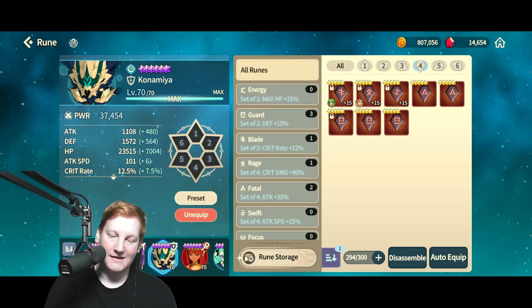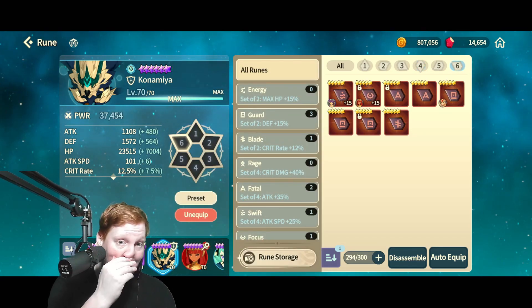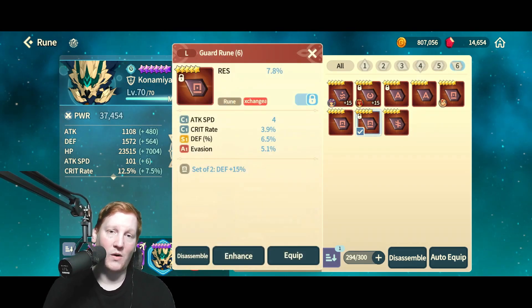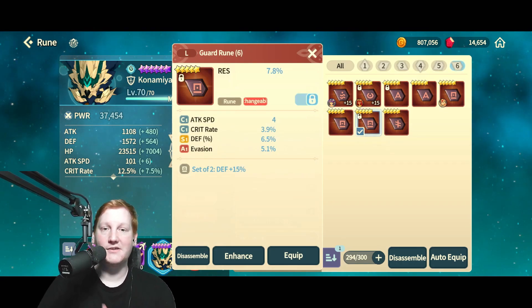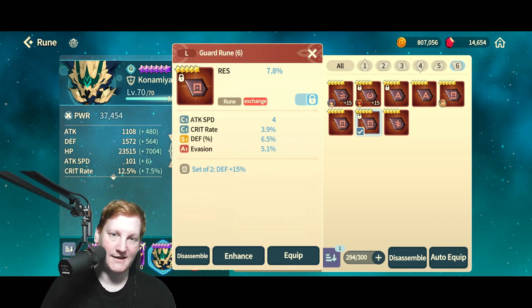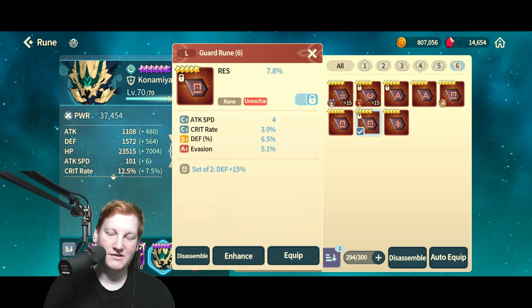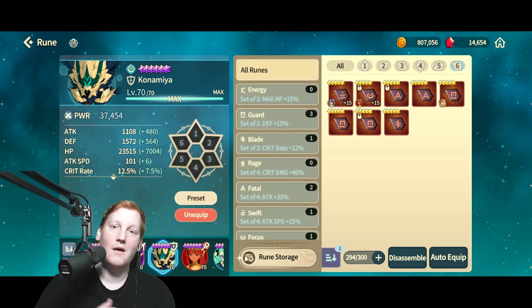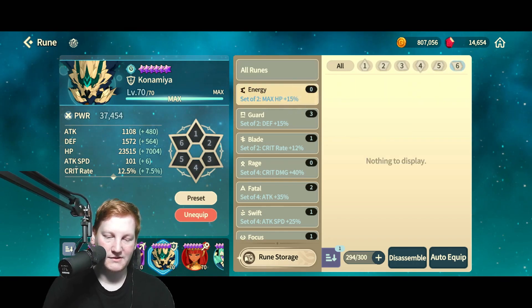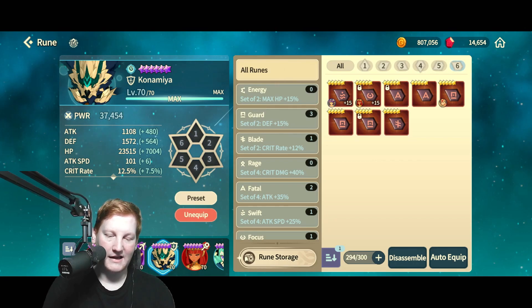On slot 6, you're looking for the same kinds of things as slot 1. This is also the slot where you can get accuracy and resistance. These are good stats that you do want, but it's a trap to pick them as primary stats — they're better as substats.